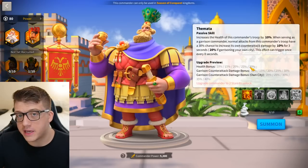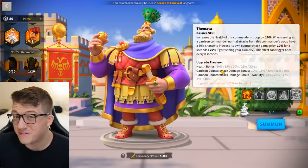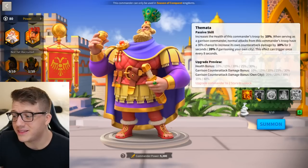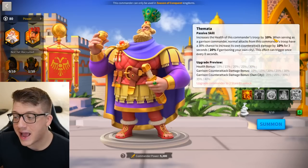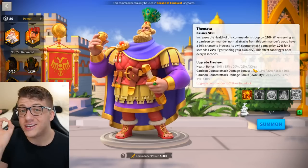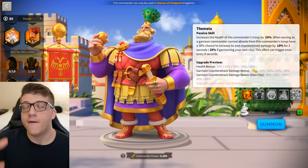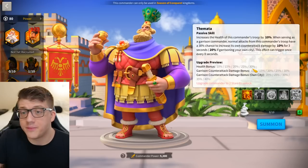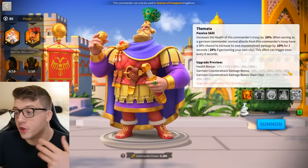Moving on to the second skill, Heraclias gives you a flat 30% health bonus. I was worried this might be 10 or 15 percent since he's a leadership commander and those tend to be on the lower end statistically, but flat 30 health is incredible. This doesn't have to be in a garrison — it's 30 health no matter what, open field, rally, garrison, it doesn't matter. That makes him extremely versatile, as there are a lot of glass cannons that would really benefit from a universal secondary commander giving them 30 health.